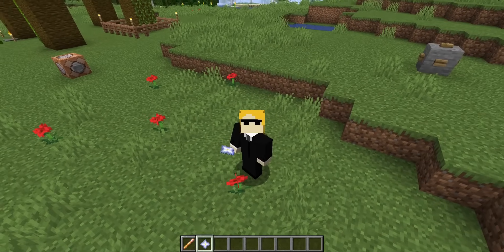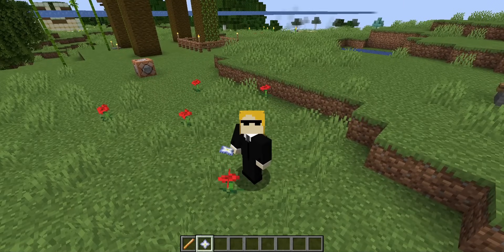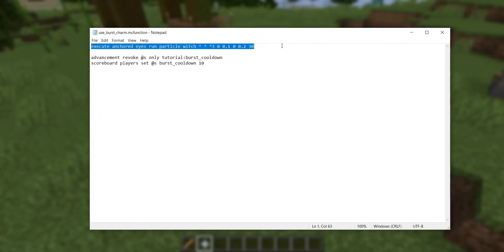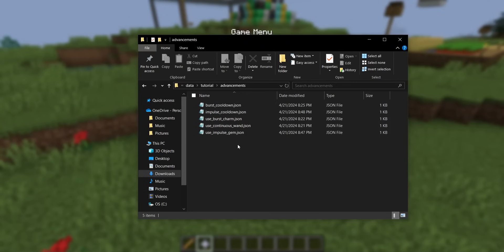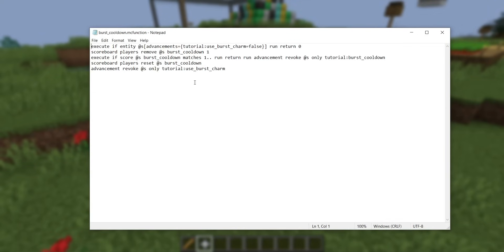Now this one uses a data pack technique that I don't think I've ever seen anyone else use before — I use it myself all the time, so hopefully I am introducing a new concept here for you guys. Just as before, there's an advancement that simply detects when you're using the burst charm and then gives you a function. However, this function isn't quite the same as before. The function runs the particle command, and then it doesn't revoke its own advancement — it revokes a different advancement called tutorial burst cooldown. And then it also sets this scoreboard objective burst_cooldown to 10 on me. That other advancement is the key here — it's the one called burst cooldown. It's a very simple advancement that simply triggers on the next tick and then gives me a function.